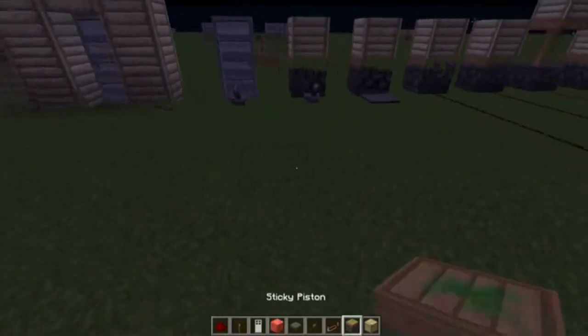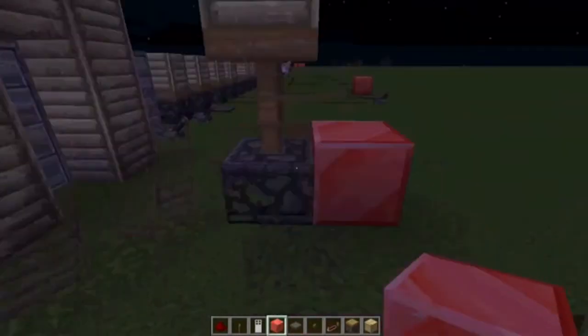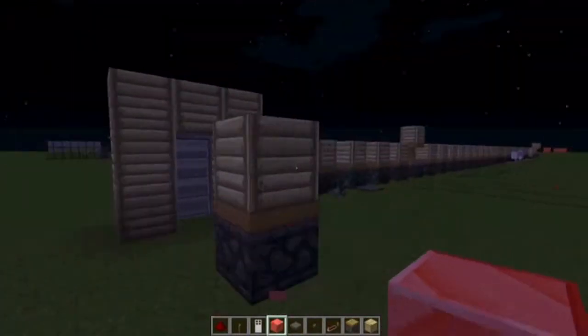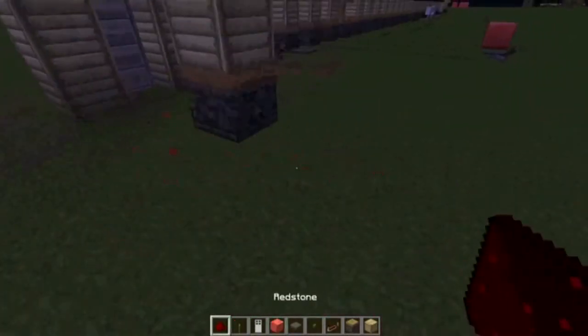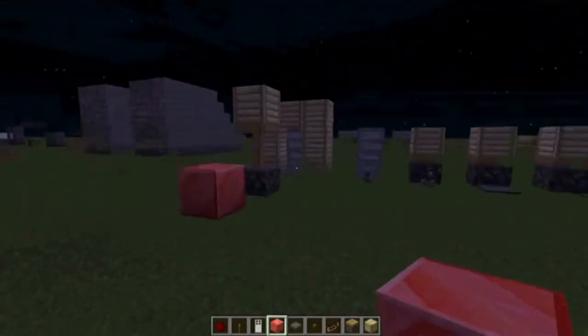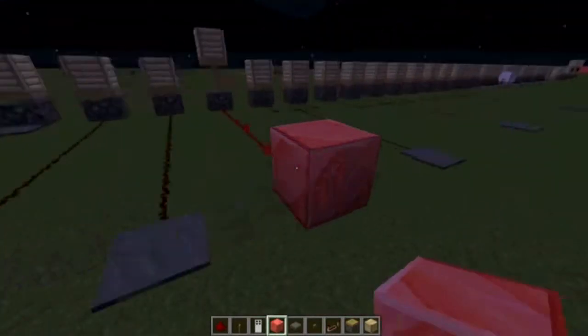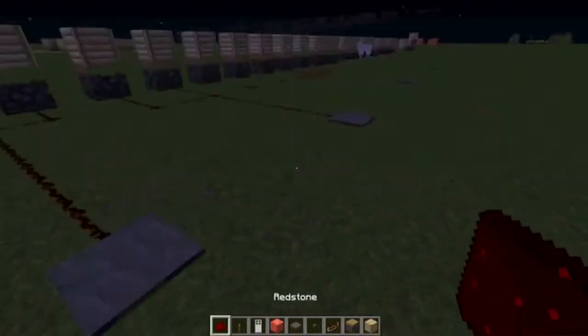So if you put a piston right next to a block of redstone, it'll automatically shoot up. It just has to be right next to it — any of those positions will work. It just has to power the redstone to get it down there.